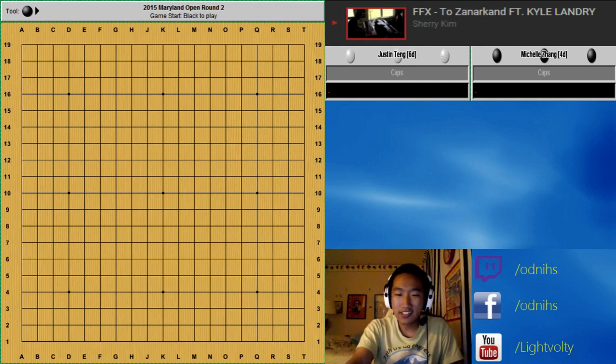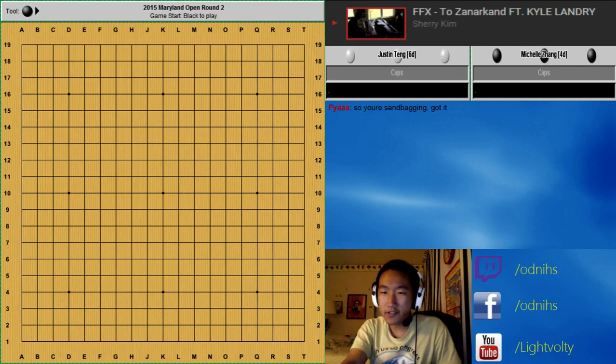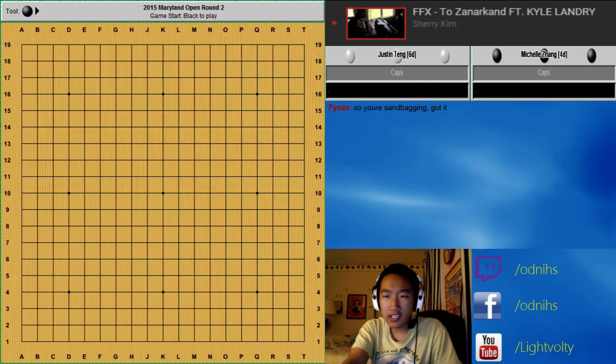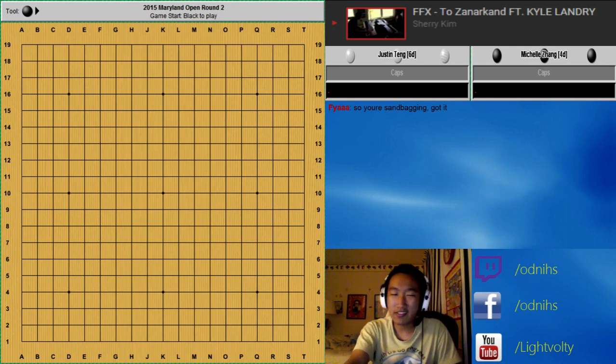My opponent was Michelle Zhang. She's a grad student at Princeton, I think. Her AGS was 4 Dan, but she entered the tournament as 5 Dan. I think she won the first game, so then I played her the next game. She actually won her section overall with a 3-2 record.